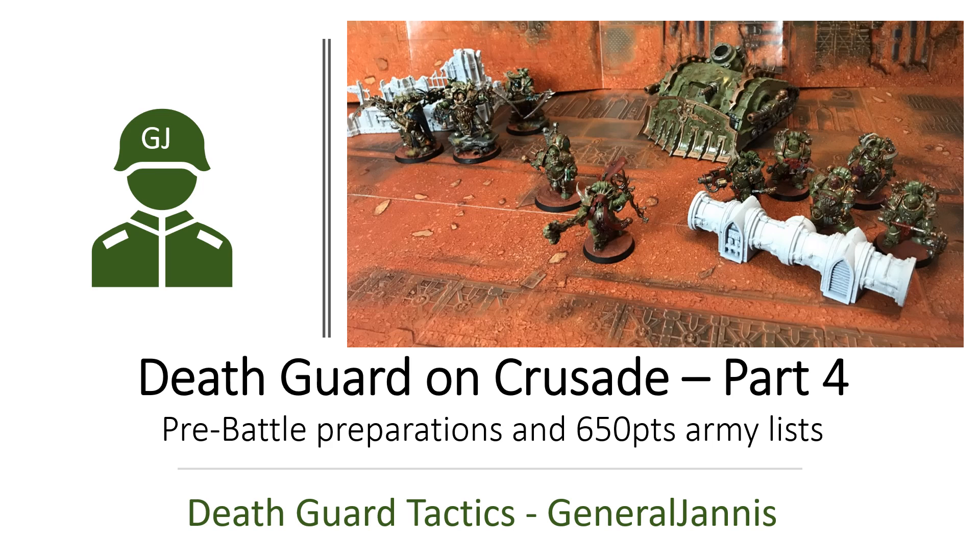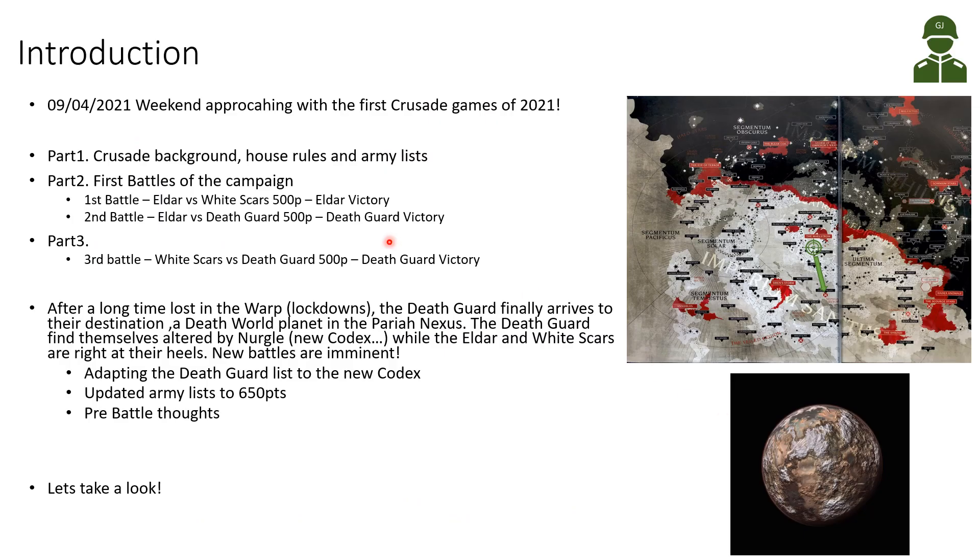Hello everybody, this is General Yannis, and today in Death Guard Tactics I will be talking about the Crusade that we have ongoing with a couple of friends here. This is part 4 of the Death Guard Crusade, describing the pre-battle preparations and the 650-point army list that we will be using. Today, the 9th of April, the weekend is fast approaching and the first Crusade games of 2021 can resume.